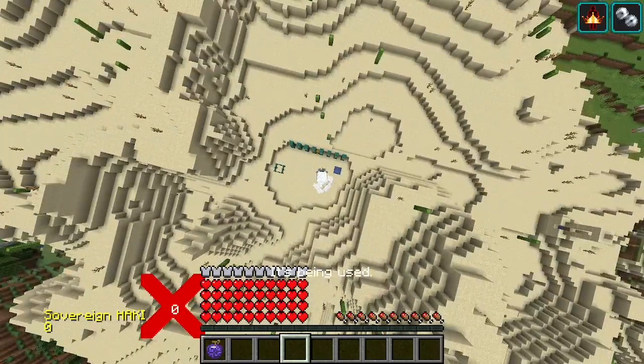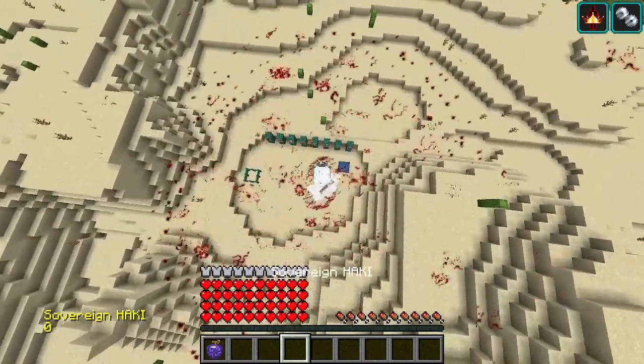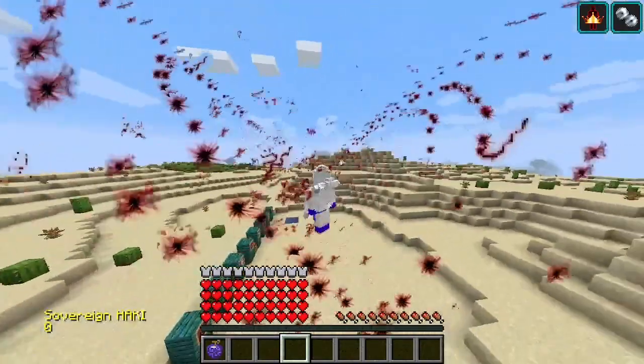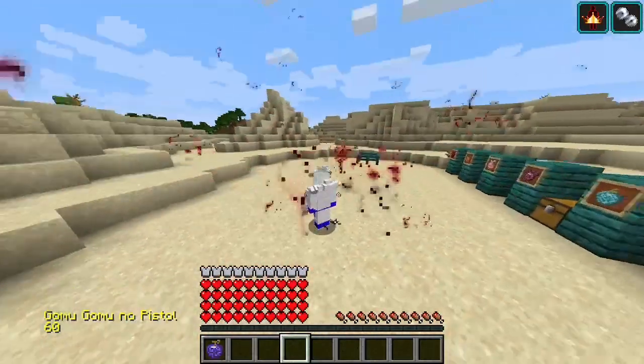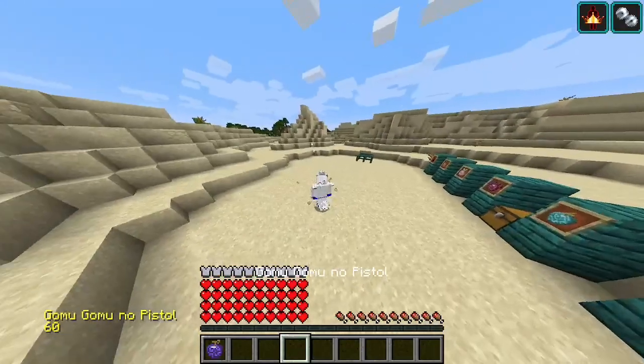And then there's Sovereign — it's basically because of the green and the shirt, and it really damages people. And then you've got the pistol, which is just one punch.